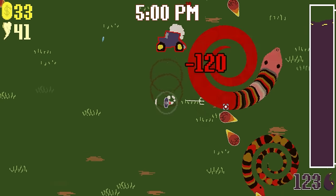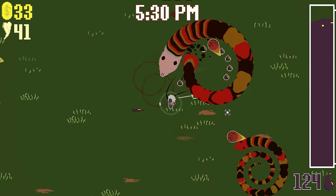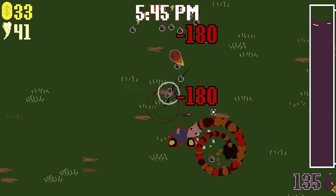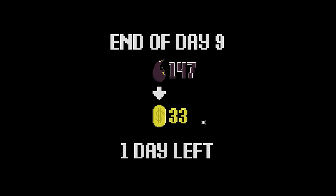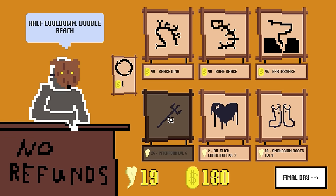Am I able to sell my snakes? Because getting rid of the smaller boys — fire snakes are just kind of as dangerous as the bigger snakes. That's the end of the day, I didn't get all my money. But we did get a lot of money. One day left. Half cooldown, double reach — that's perfect. Ten bucks, big stomps — why not?